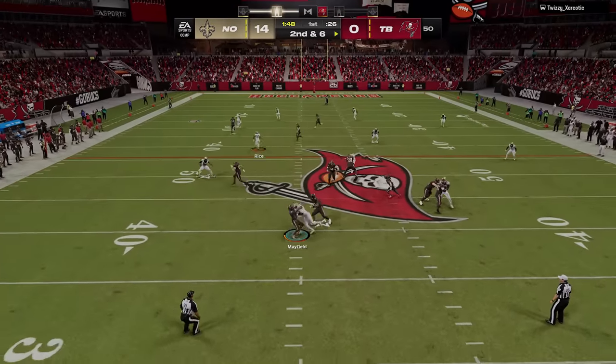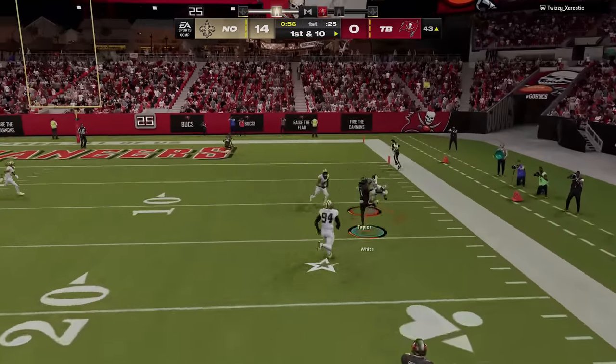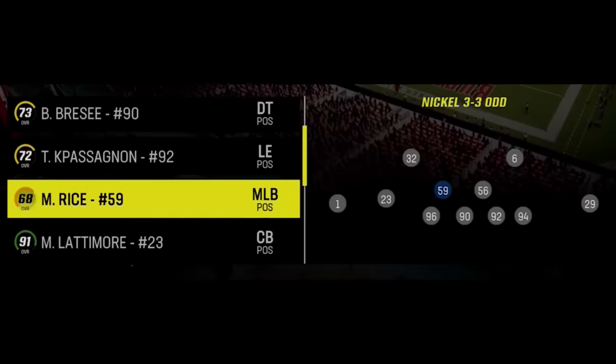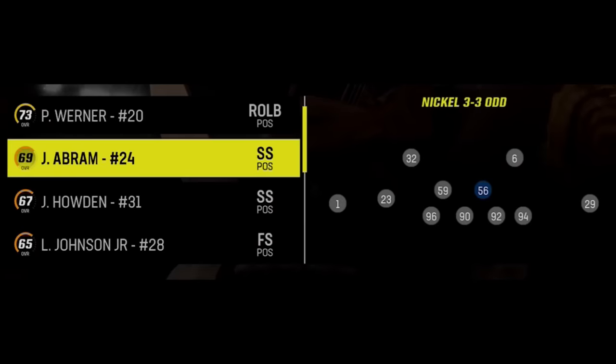Since I haven't made personnel adjustments yet I still have linebackers in, and they fail me on the next two plays allowing big catches down the field. Once he gets me inside the ten and calls a hurry-up timeout, I burn a timeout to set this defense up properly. If your opponent runs a lot I like to leave linebackers in, but since he's become very pass-heavy I'm going to switch to my passing setup — replacing the two middle linebackers with safeties Lonnie Johnson and Jonathan Abram.